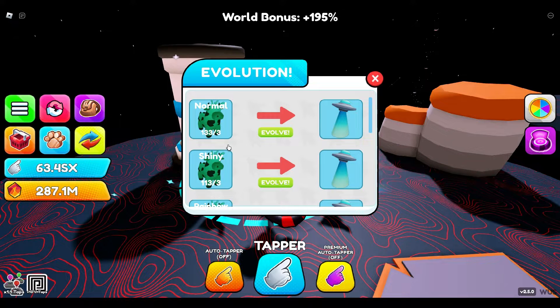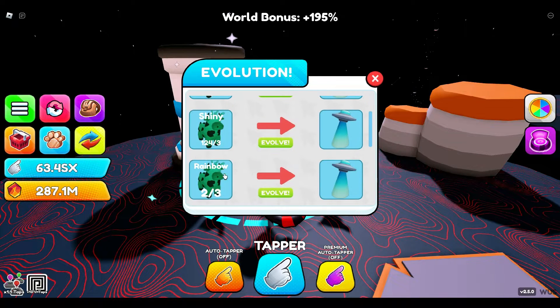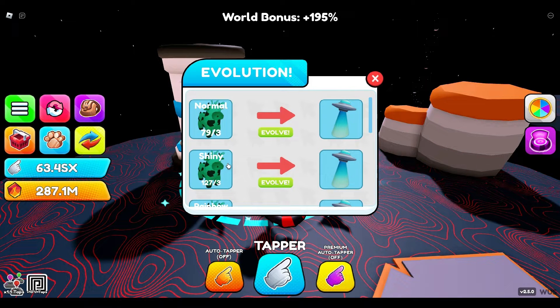So far we have 107 shinies and still 150 normals left to go. This is actually an insane amount of shinies. Just think — each five of these will turn into a rainbow, and we already have two rainbows. We still have 70 left; we're about to reach so much.